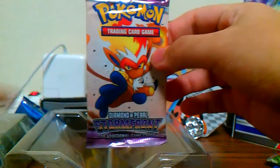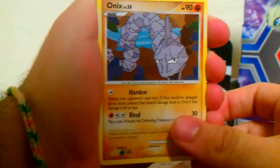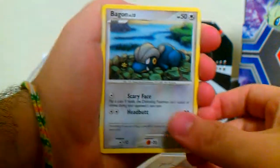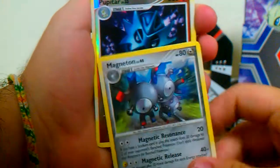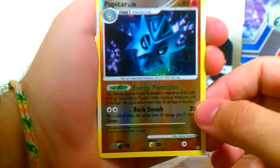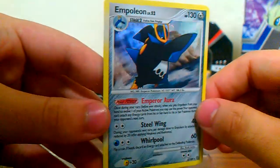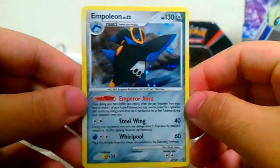We'll start with the Stormfront pack. As you know, I'm already getting a booster box of this coming in a few days, so that should be pretty sweet. We have an Onix, Stunky, a Magikarp, Pikachu, a Bagon, a Warp Energy, a Bibarel, a Magneton, a Pupitar Reverse — which looks pretty cool, it's an uncommon — and an Empoleon holographic. That's a good holo to get right there. Nice way to start the box.